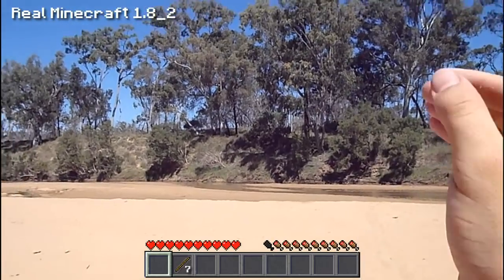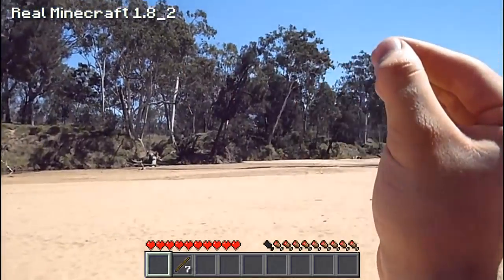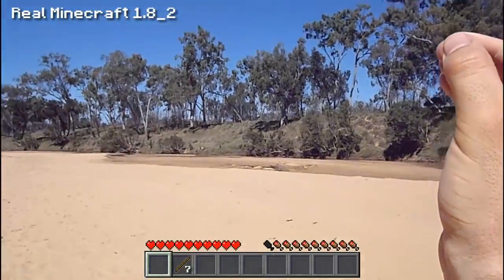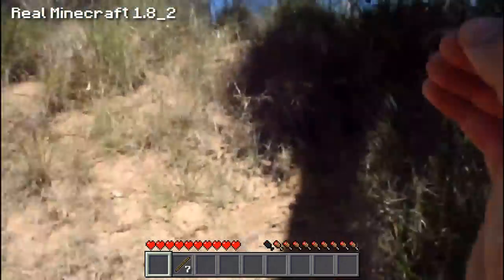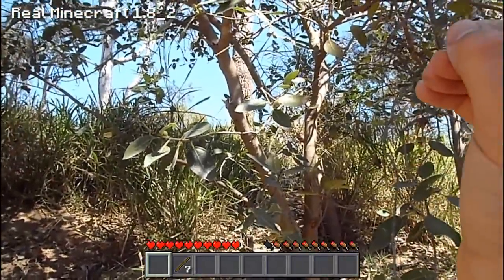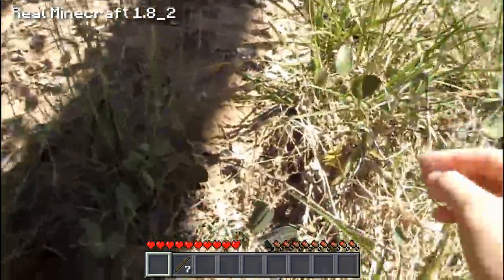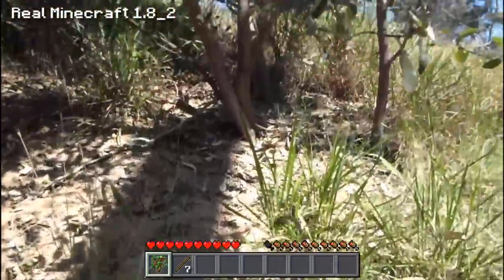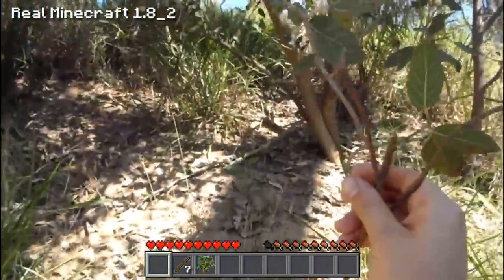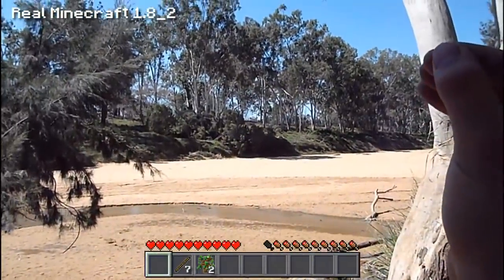Now let's go for a bit of a wander around this riverbed-type area and see if we can find some rubbery material, because I don't think there's going to be much so I'll have to improvise. We've actually found some trees here — I want to get some saplings, so let's attack it and grab the saplings off the ground. That's one sapling — sweet — and we can grab another one as well, so that's two saplings.